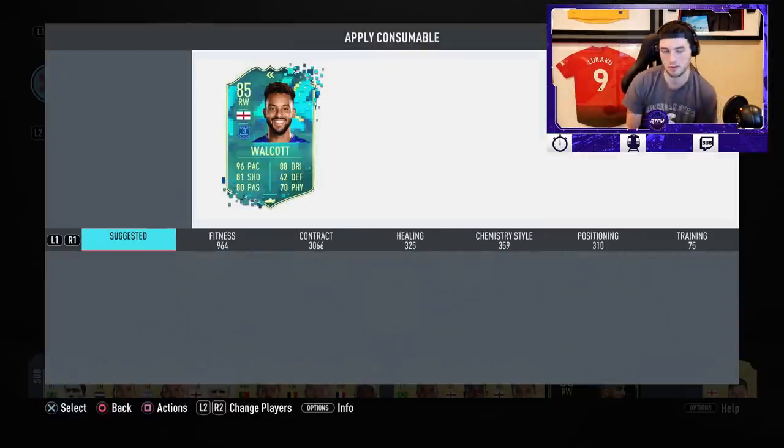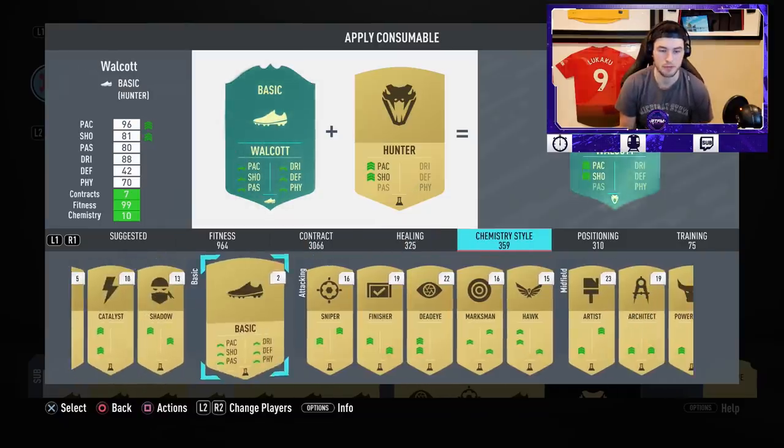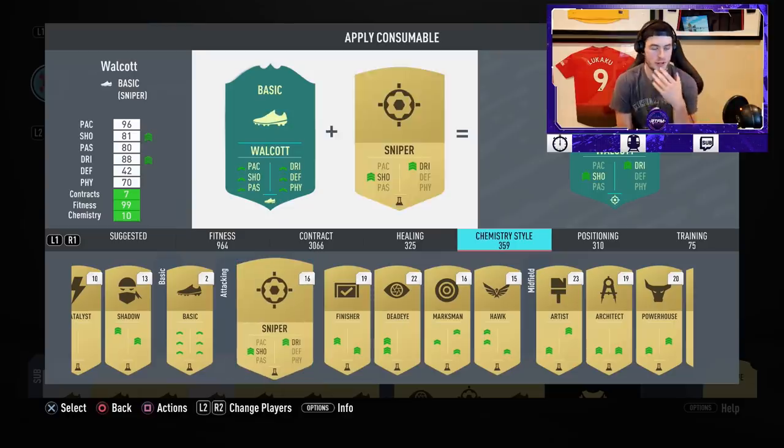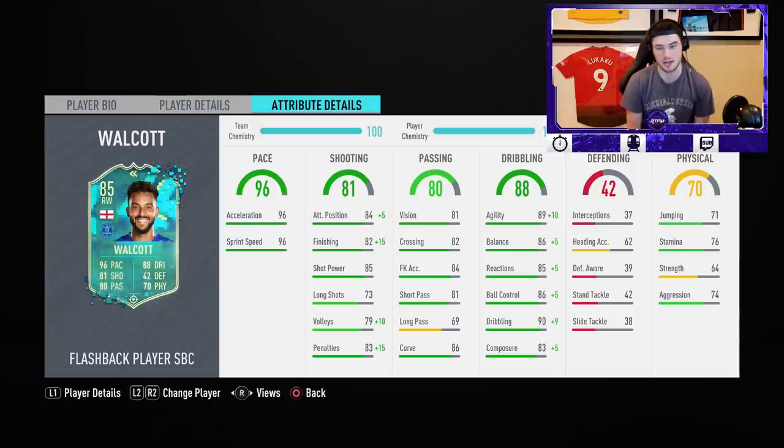For the chemistry style on Theo Walcott, I'm going to place a Sniper chem style on him. I think a Sniper fits him best for what I want out of him. The reason the Sniper is so good is because you've already got the pace — you don't need more pace on Walcott. The difference between 96 and 99 pace is not that noticeable. With the Sniper chemistry style, you're going to add his finishing to 97, his composure to 88, and his agility to 99. So essentially if you get responsive gameplay, this card should feel God tier.